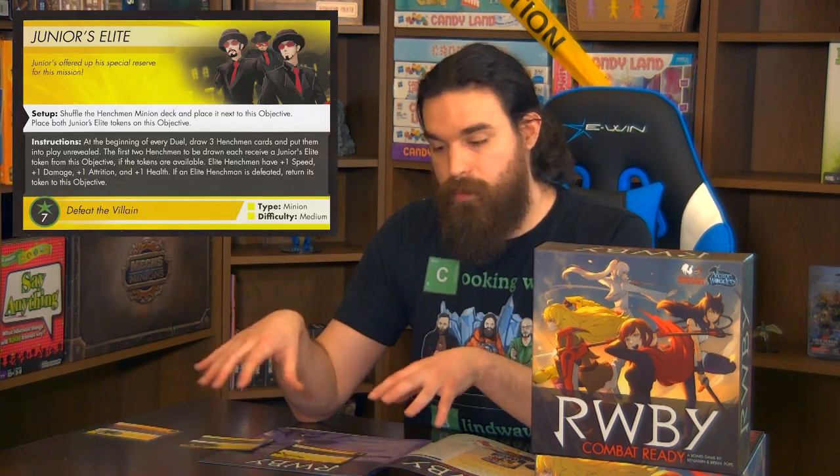Sideline players can also tackle one of the scenario's objectives instead of fighting the villain. In our scenario we have gunship support, snipers, and junior elite. The junior elite will put minion cards out on the board that players have to fight, or they can damage players or buff the villain. The snipers shoot anyone who fails to fight the villain in a duel, and the gunship support lets the villain win ties. A duel ends once one side is bashed.